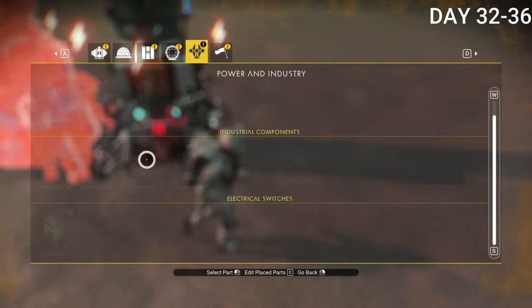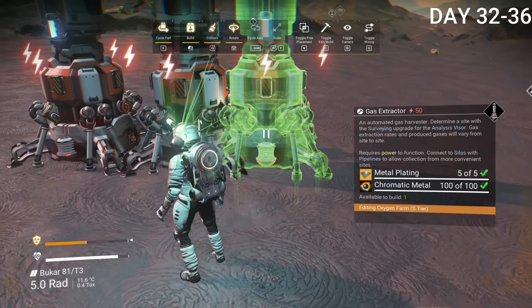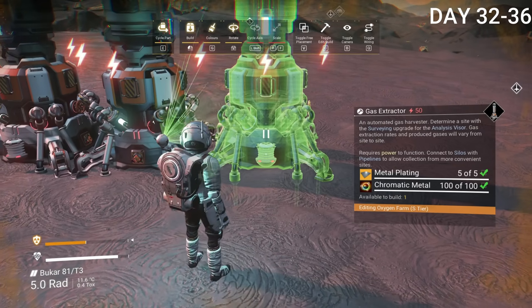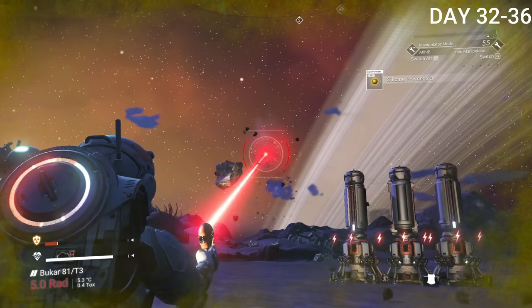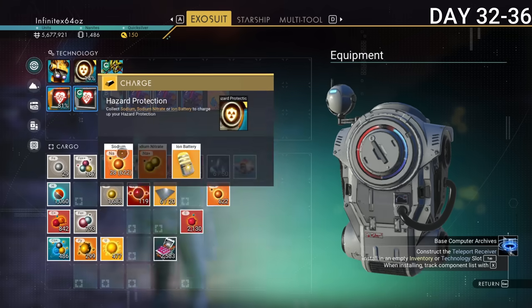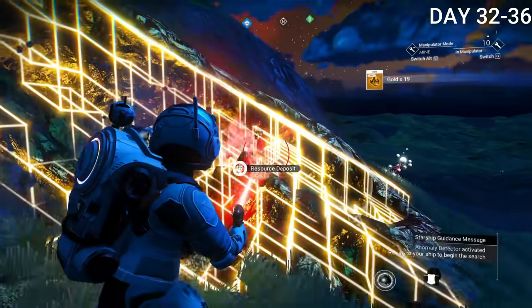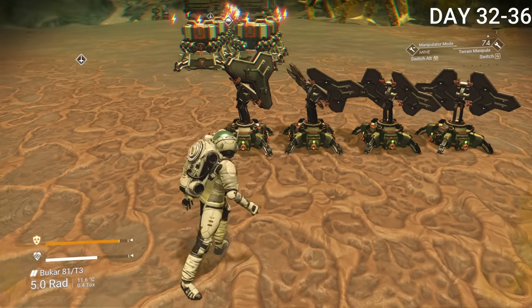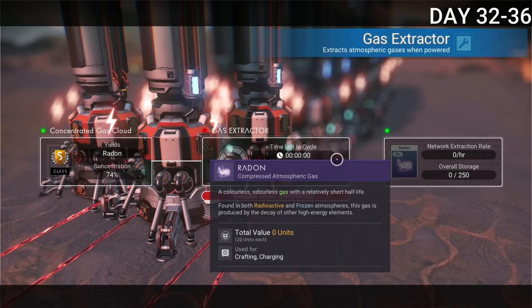I put on the gas extractors — they all need power from solar panels and will continuously gather resources during the day, but won't work at night without a battery connected to a solar panel. I went and got more copper for chromatic metal and gold for solar panels. When I finally came back and tried to figure out what was wrong with the electrical wires, I realized I was getting radon, not oxygen. That's when I discovered this entire build was for nothing.